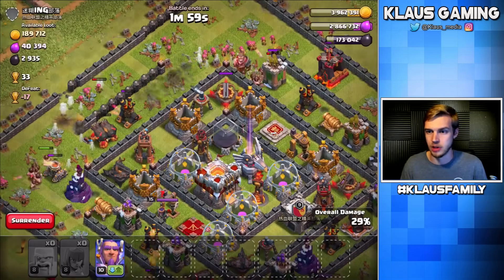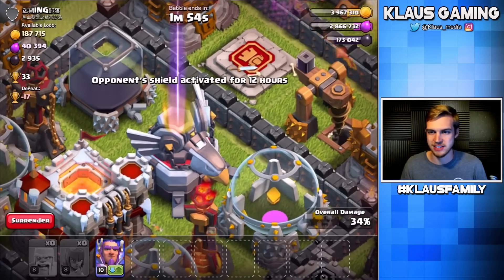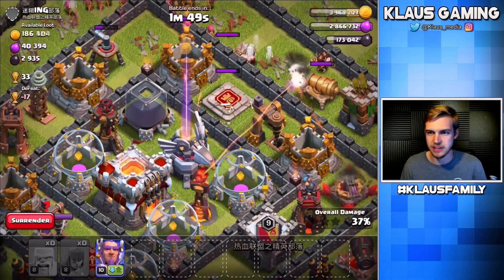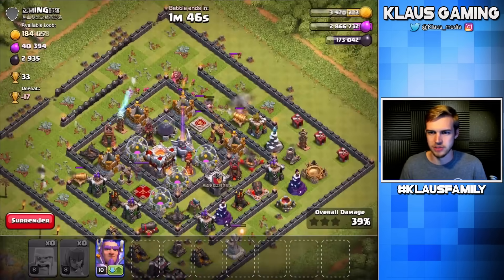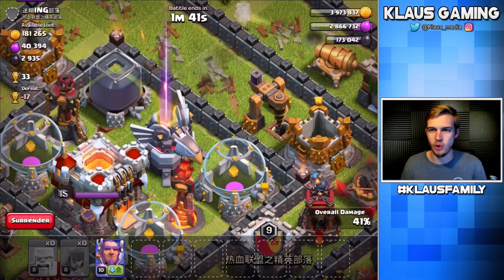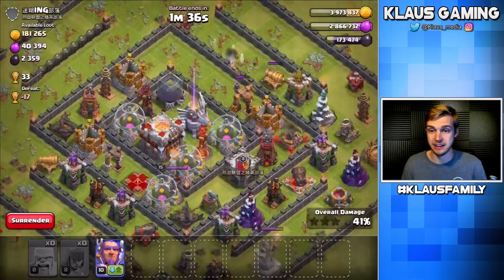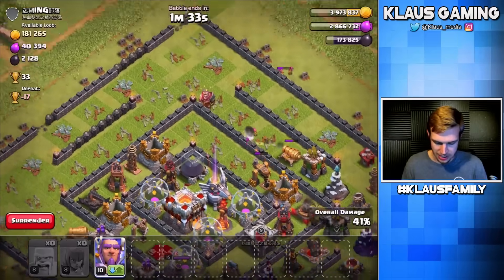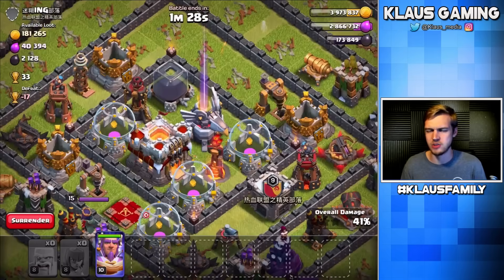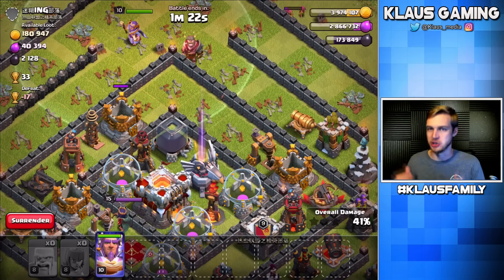We got pretty much all the elixir, which is really great. It's looking like a possible — oh, that'd be cool if this eagle died mid-shot. Try your best, do your worst. Are you ever going to shoot? I'm so confused. Why isn't that eagle shooting? That is so weird. Well hey, at this point the grand warden is going to be able to be deployed and snipe some dark elixir, which is awesome. I'm really confused about this eagle.